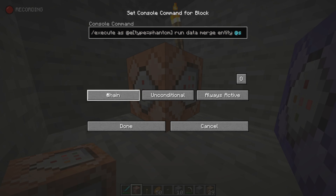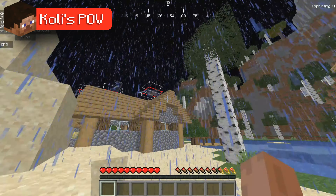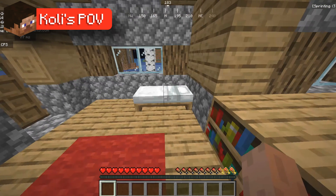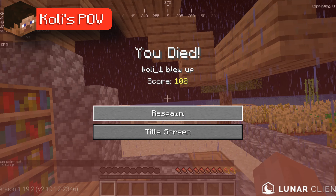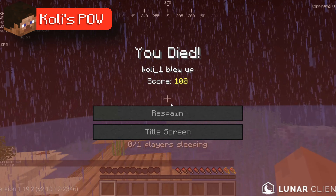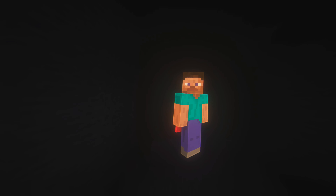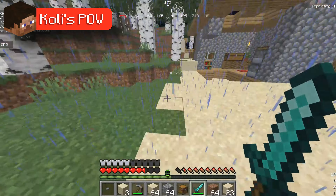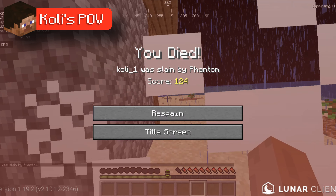With Coley unable to sleep, it's time for the final troll. Placing the giant phantom command into a repeating command block increases the size and damage of every phantom in the world. With the command already set up, a few phantoms are summoned. Coley's bed blew up too, so he's stuck at spawn. Every time he tries to sleep, another explosion goes off. Eventually, Coley realizes the only way to survive the night is to equip his best weapons and fight the giant phantoms.